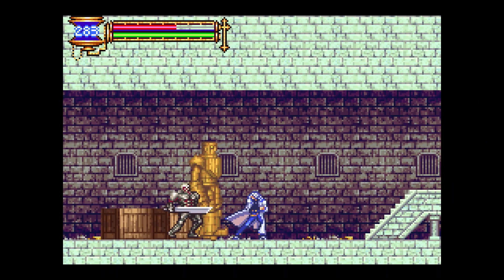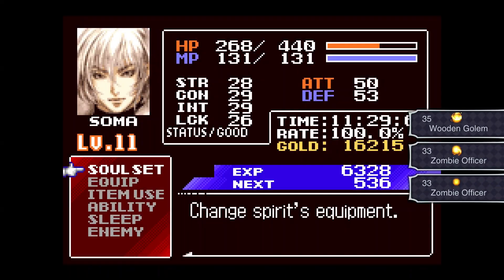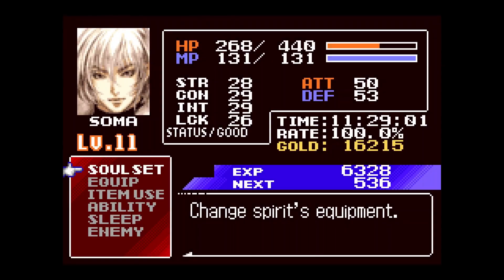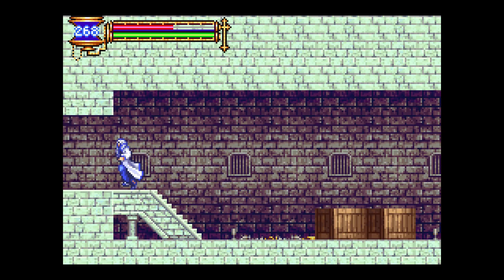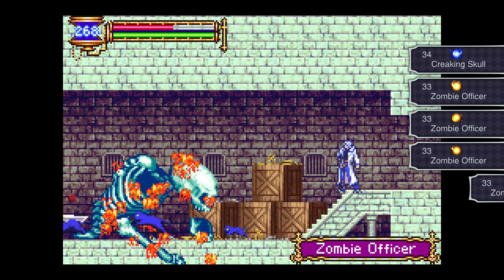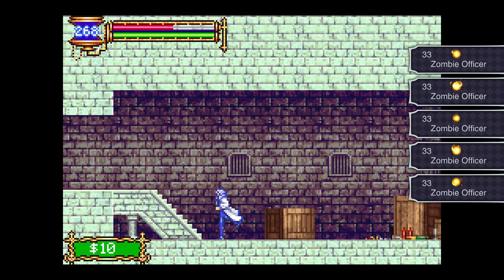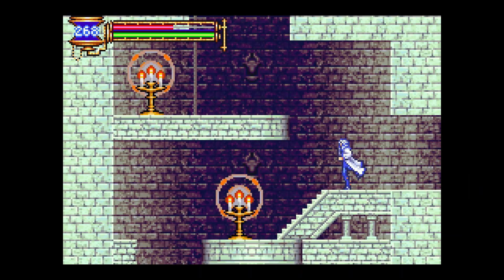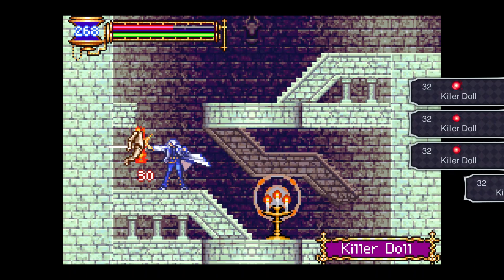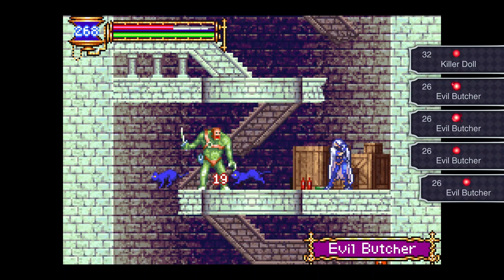I'm not going to do that very often, but I hate that enemy type otherwise. I'm generally going to try to keep to things I can actually get, but the golem enemies are just obnoxious health sponges for no reason — well, the reason is they don't want you getting their souls easily, because one of the golem souls is really useful.